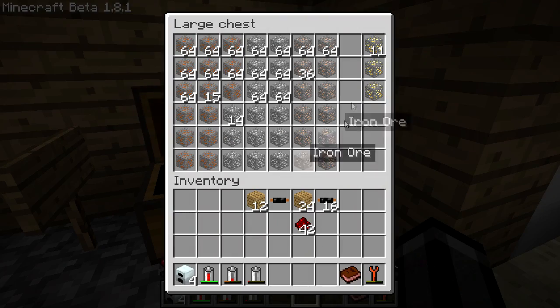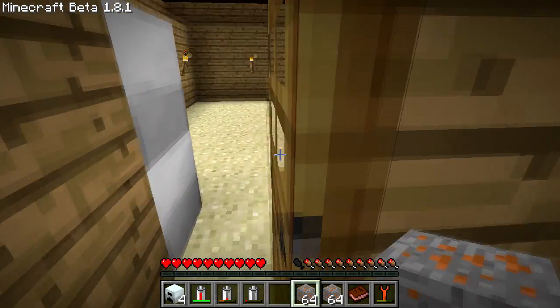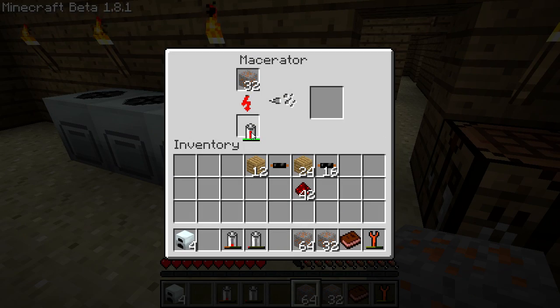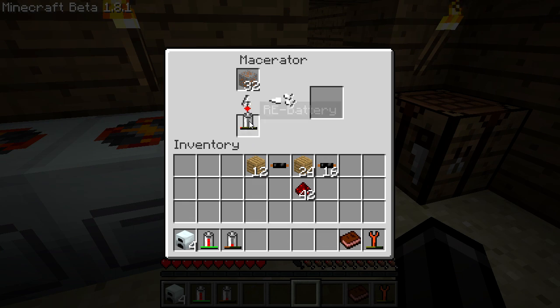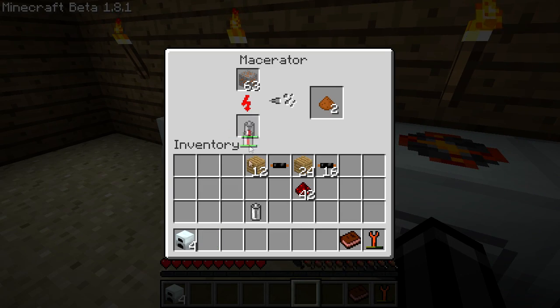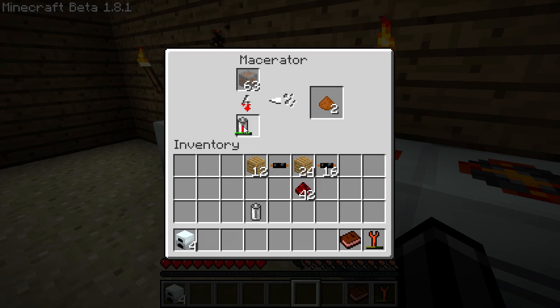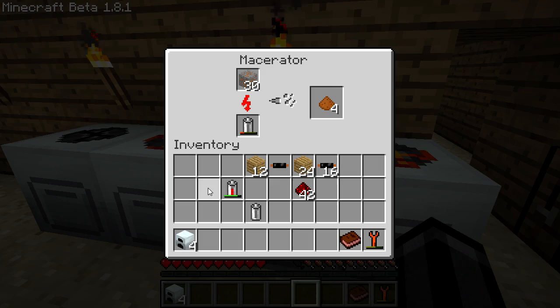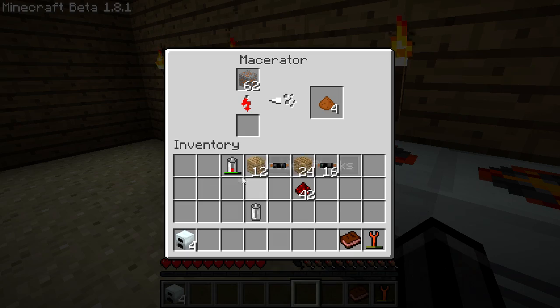Let's grab some ore to macerate. We'll grab two stacks of copper, use this macerator, and we'll be good to go. We'll put a battery in here to drain it completely — there it is, completely drained. We're going to drain all of them. I should just create new batteries, but I'm too lazy to remember the crafting recipe. This takes forever.